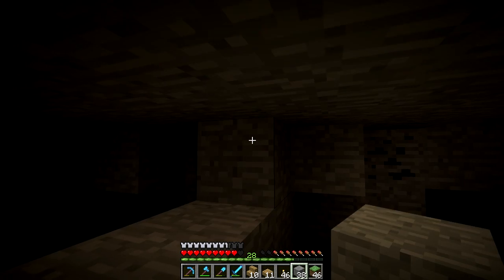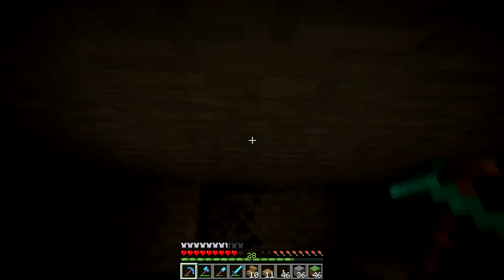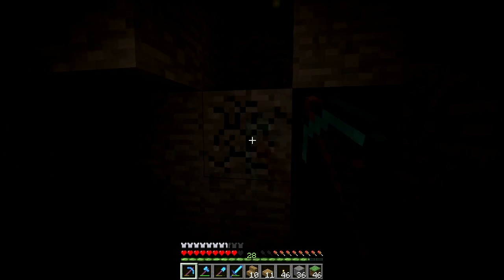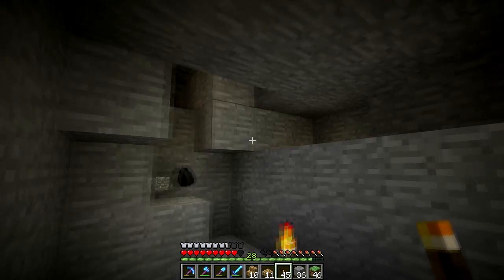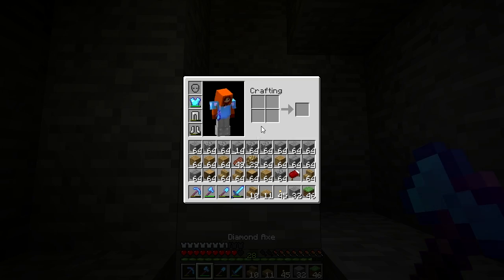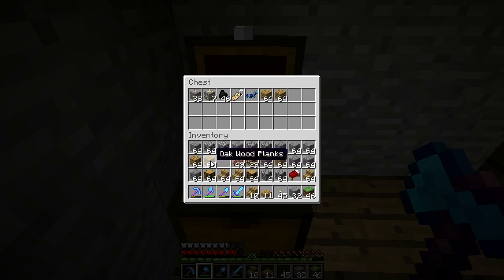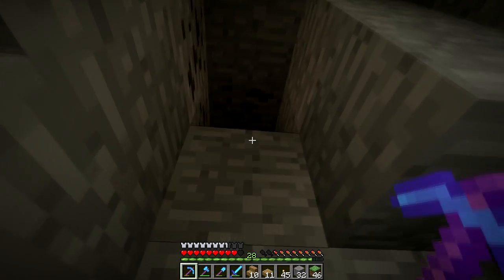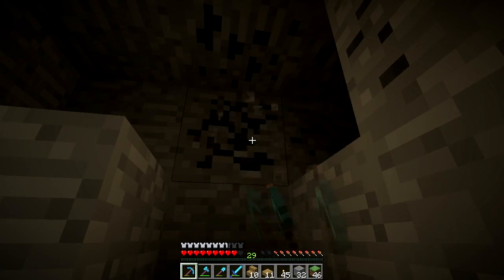I'm pretty sure I said last episode that we are going to do a level 30 enchantment, and we never got to level 30, but this episode I'm almost positive that we will. There's some coal here that should help us out. I'm going to fill in the stone here and get the rest of this coal - I'm out of space. So I'm going to go back up to the chest and put in some stacks of oak wood that we probably won't need.